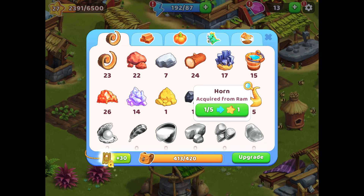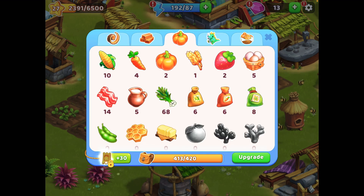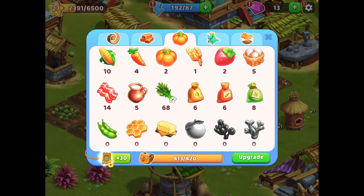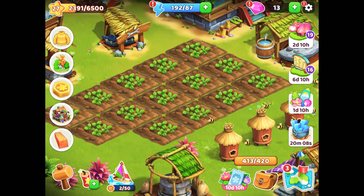Let me check the other animal produce. I have five horns as base stock so I don't need more. I have five eggs, 14 bacon, and five milk — that's also fine. Honey I have zero, but I collected the honey just now so I can't collect more. I need a five base stock of honey that I'll collect later on.